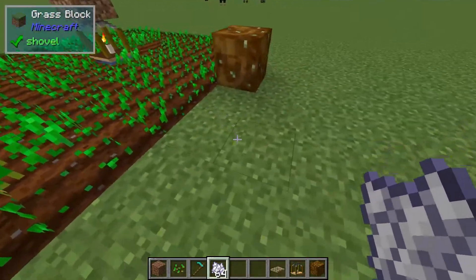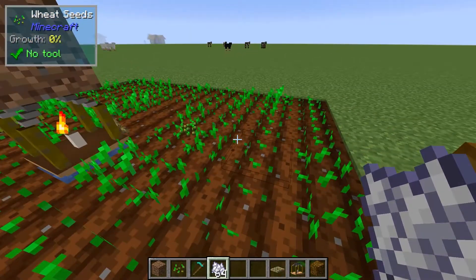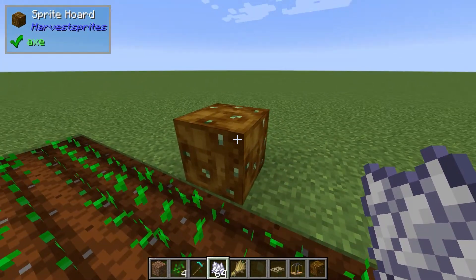From what I understood, this is not like a range collector or something like that. There are no items in the world at any point — it's just immediately putting it directly into the chest.